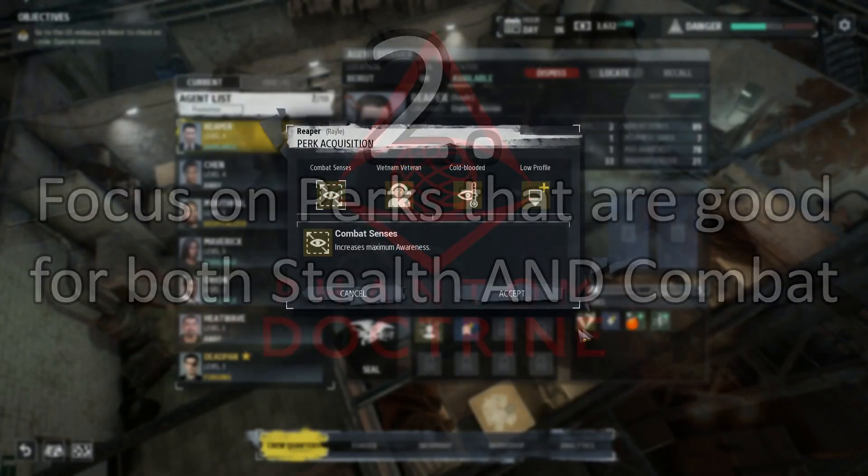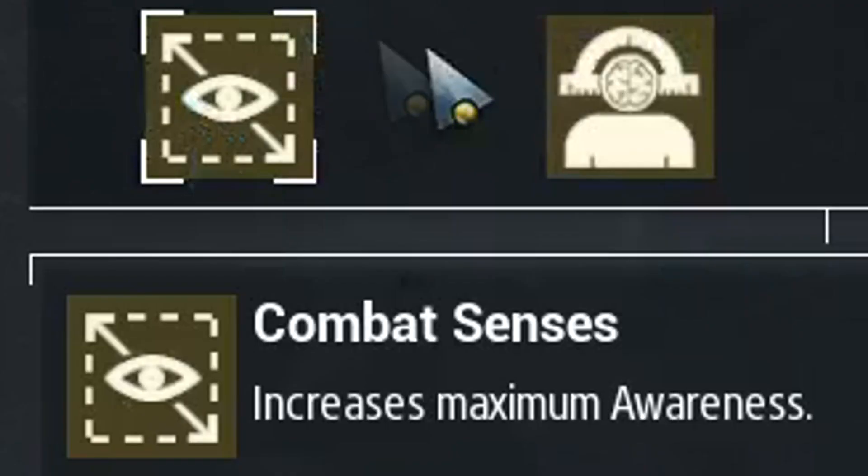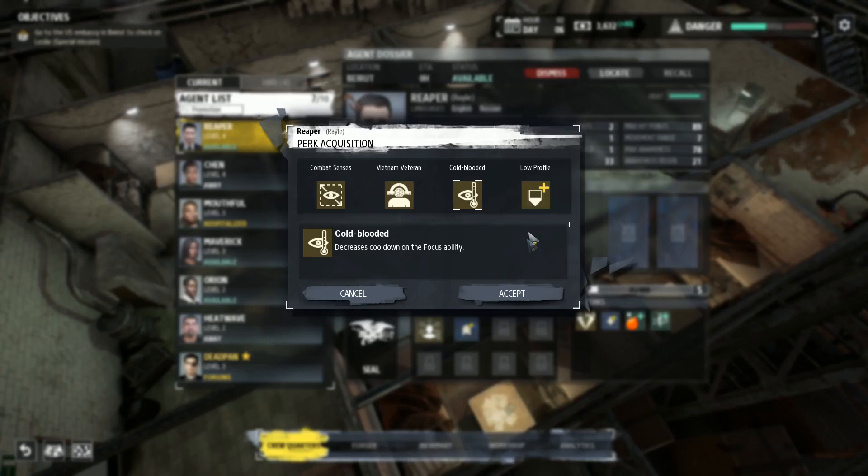When picking perks for agents, I would highly recommend picking perks that apply to both the stealth section of the mission and the combat section, assuming you have those suitable perks available. Stealth is ideal but you never know when things can change and combat's going to start. Perks like maximum awareness, awareness regeneration, movement speed, and most importantly maximum health.